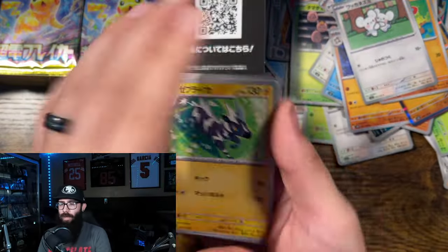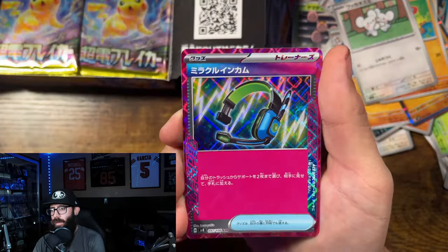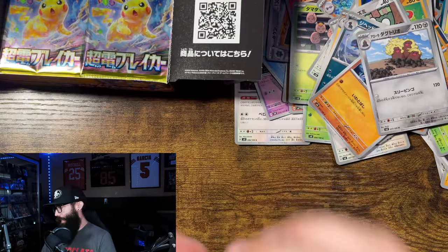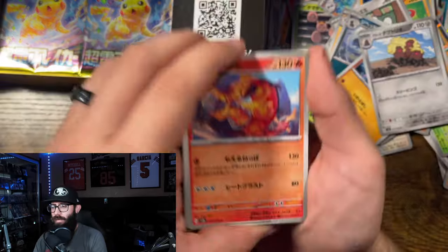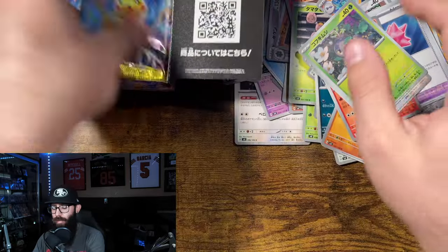Popular Pokémon from the new anime, by the way, if you guys didn't know — in Horizons. Heavily featured. The bad guys are using him — the Explorers, I believe. I wanna say Explorers Guild, but I'm not totally sure.